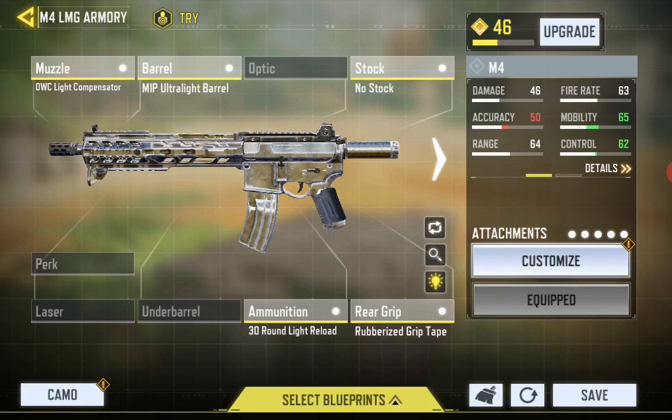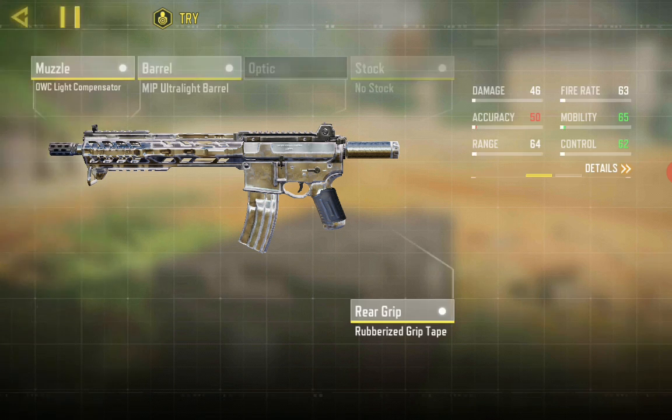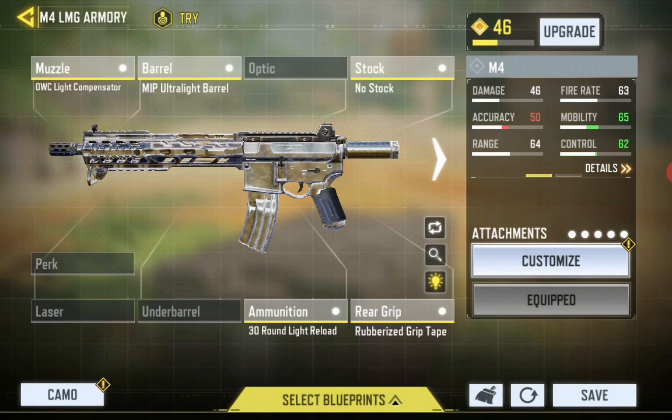This gives the thing the reload speed of an SMG — like seriously. And finally, rubberized grip tape just for recoil reduction. So now I'm going to show you the recoil and ranges in the practice range.